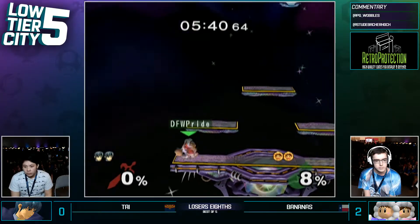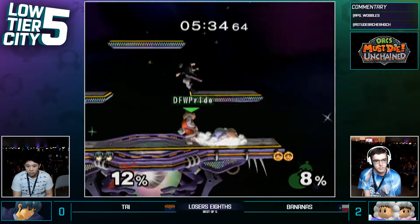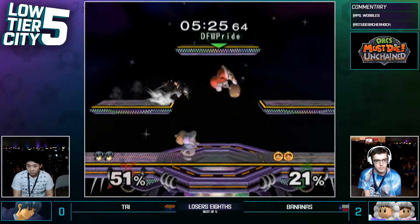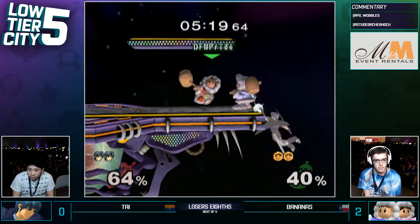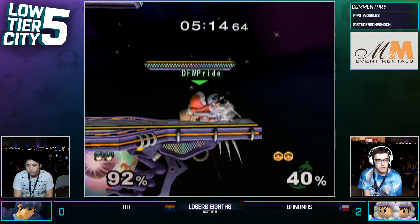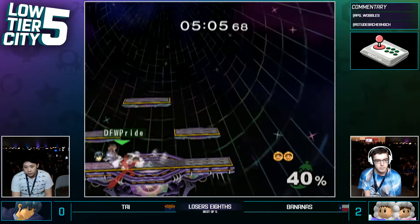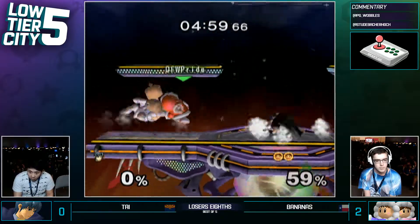Little avalanche, just to make sure. Nice movement, good retreat — got to watch those up airs though. We just saw 50% raw from that. We were talking about Bananas kind of bulldozing, being hyper-aggressive, and there's the jab grab. With Bananas bulldozing right there, Ty expected him to come down on that platform or wavedash off. All Bananas did was hold left — just drift out of range of the tipper — and that forward smash ended up putting Ty in a bad position.